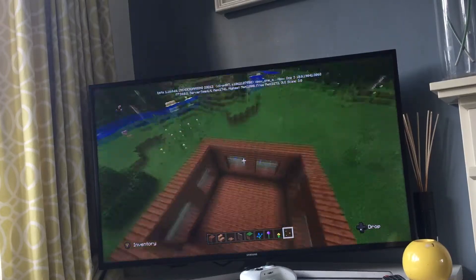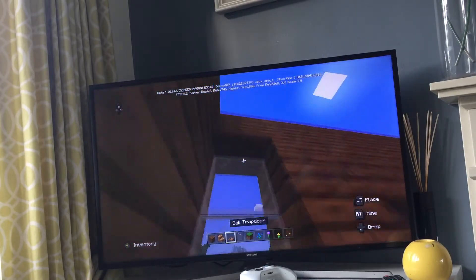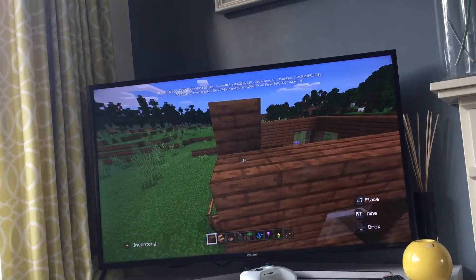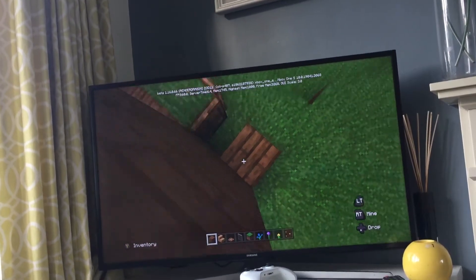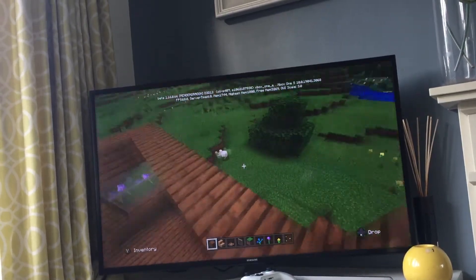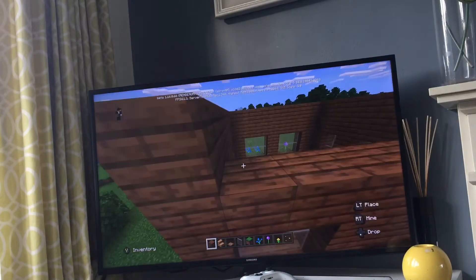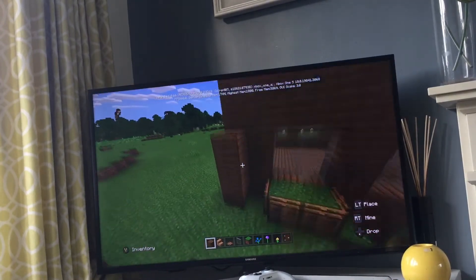Now that I have the floor in place, as you can see, we're just obviously going to need to get the roof in. So you're going to need to go one block more. Now you can just go like this if you're in survival mode to get up. But I'm in creative mode, so I can just quickly fly in place. Or you could just build a nice little starter house in creative mode if you want, like if you're kind of new to Minecraft.